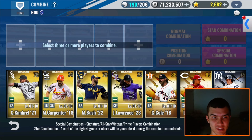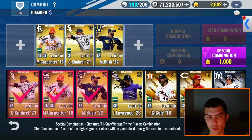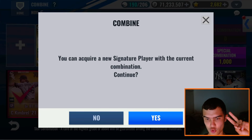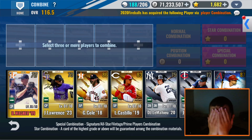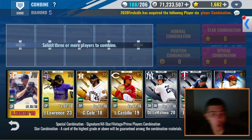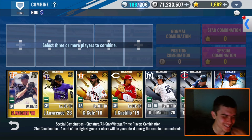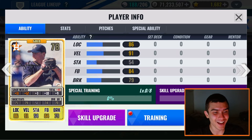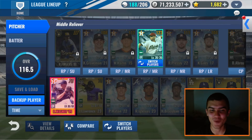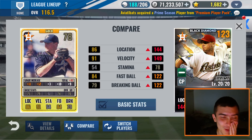Here we are with our sigs and we only have enough for one combo. So let's do this right here — Kimbrel, Carpenter, Bush. We'll save the Lawrence. Three golds — and we get an Astro! Three, two, one. Oh what? No! Oh no! Oh no! What?! No! That's... that's good but it's not... no! Why?! Oh no, that's one of the worst things that could have happened.